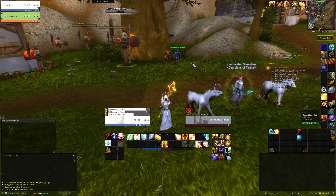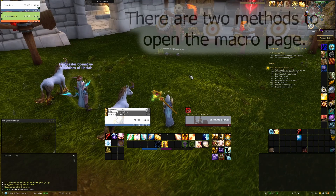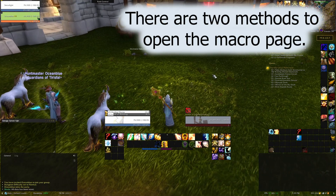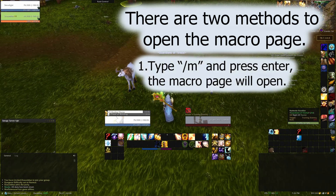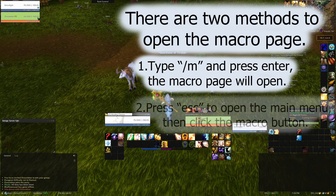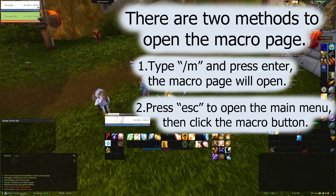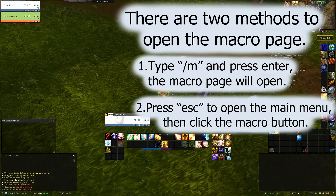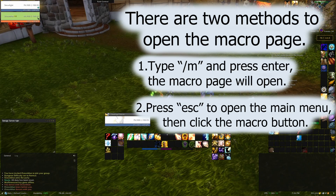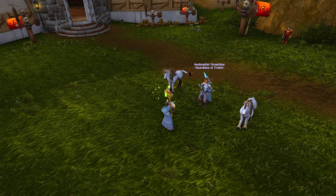At its core, macros are a way to perform multiple actions by pressing a single button. This can include things like casting a spell, using an ability, using an item, equipping an item, or changing stances for certain classes. It can also send messages to other players through whispers, party chat, trade channels, and other channels. It can even kick off emotes like wave, salute, bow, cheer, or other things like dancing or telling jokes. Nearly any action your character can perform in the game can be accessed through a macro.